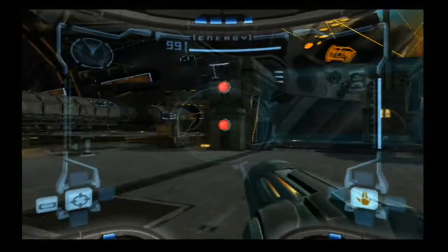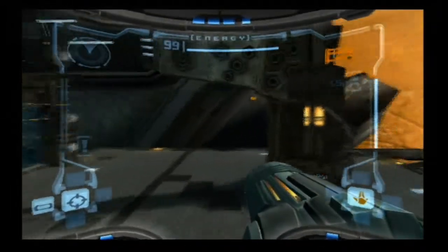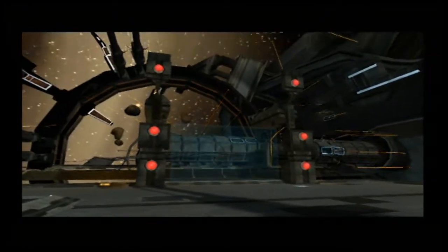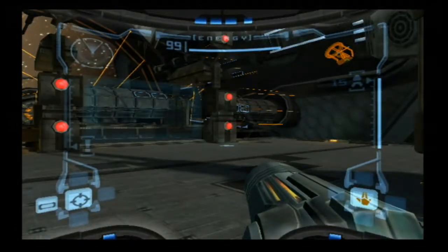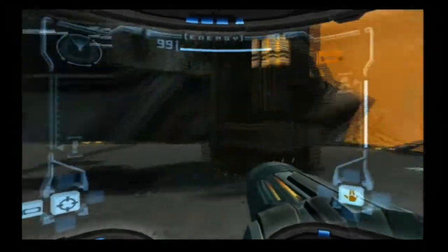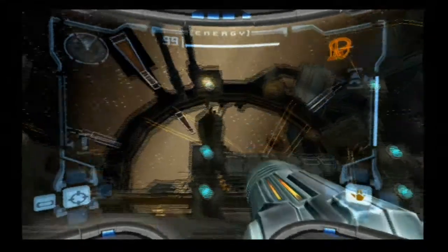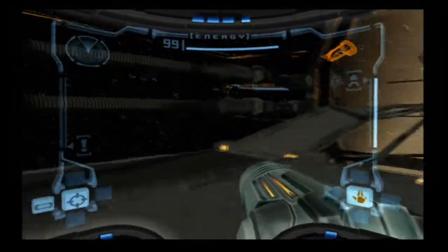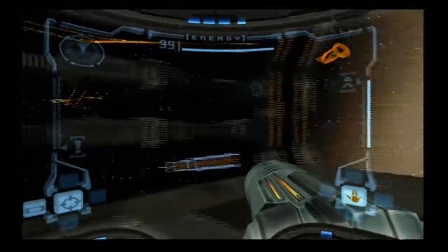This beginning segment is kind of a tutorial segment, but there's things to do. First off, just shoot these things here to deactivate the force fields. I'm probably not going to be talking too much about the controls of this game, because I personally feel like they're pretty easy to use. They explain them on the screen too: control pad to change your visors, C stick to change your beams, hold R to aim, L will lock on, B to jump, and A to shoot stuff.